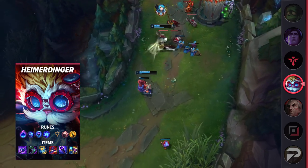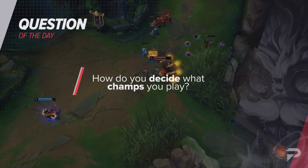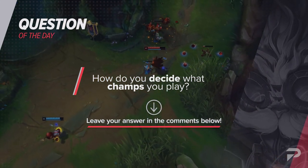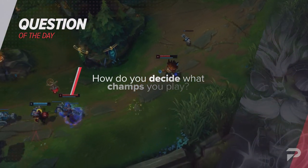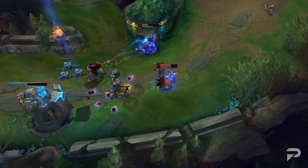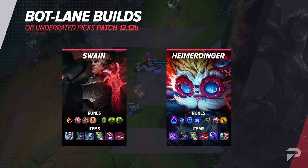And that brings us to today's question of the day: how do you decide what champs to play? Is it based off of what has a fun kit? Do you just copy streamers? Is it what fits the meta? Or maybe it's something else entirely? For me, it's aesthetics — if the champion looks cool, I'm gonna play it. If it looks stupid, you bet your bottom dollar that I'm not gonna go anywhere near it. But whatever your answer, let us know down in the comments below.